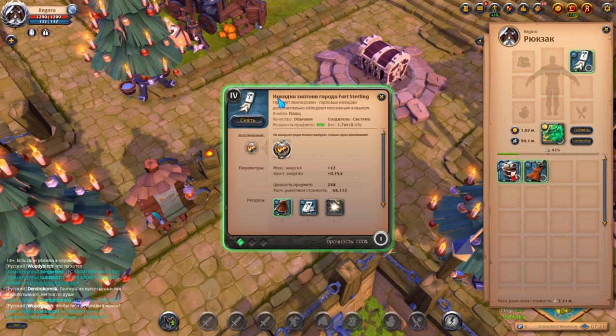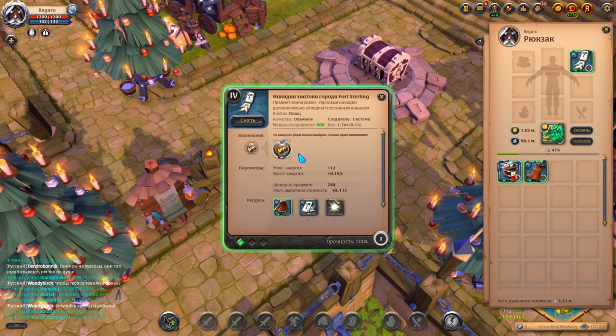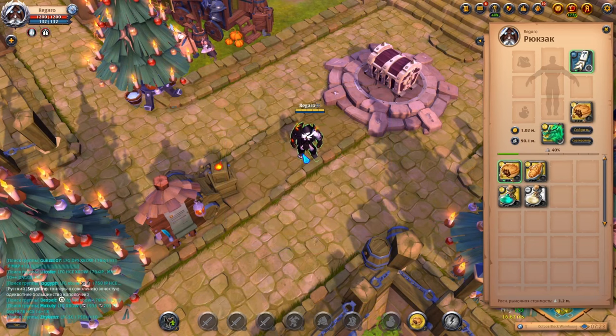The second is the Ford Sterling Cape, which protects us from the first control effect. That is, if a mace jumps on us or slows us down, the cloak triggers and dispels this effect. Thus it saves us from the first incoming control, and in most cases from death altogether — since usually if we get caught by the first control it will be extended further. The advantage of this cloak is that it works even while mounted, making dismounting us a very difficult task. Therefore, I recommend using this particular cape.